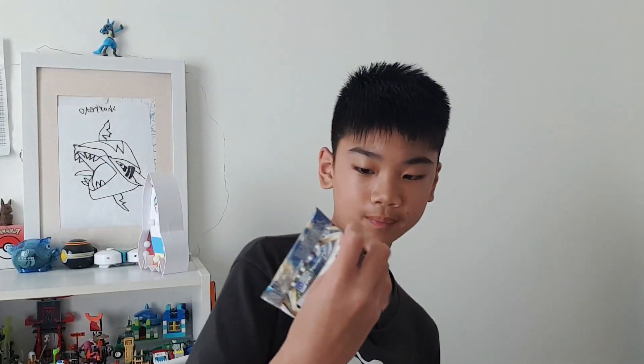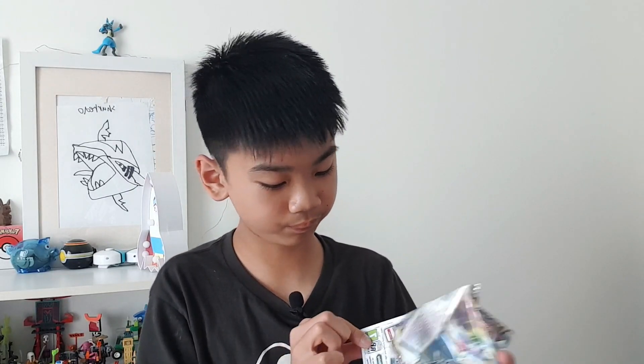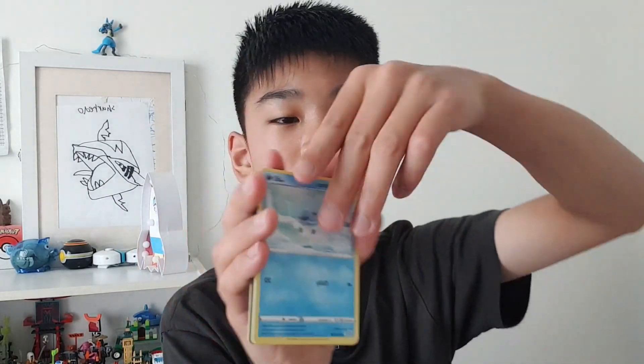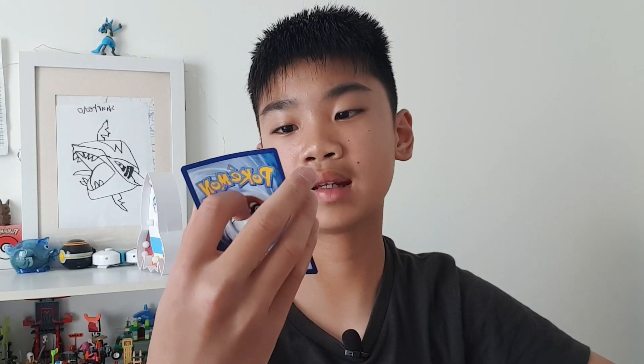Now let's go to a Brilliant Stars booster pack. We got a Stonejourner, a Flaaffy, opening Brilliant Stars — a Snorunt, a Purugly, a Diancie, a Cubchoo, a Shinx, a Fletchling, an Exeggcute, a Rampardos, and a Flygon.